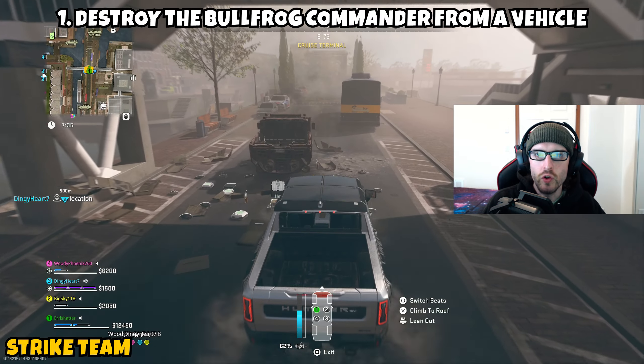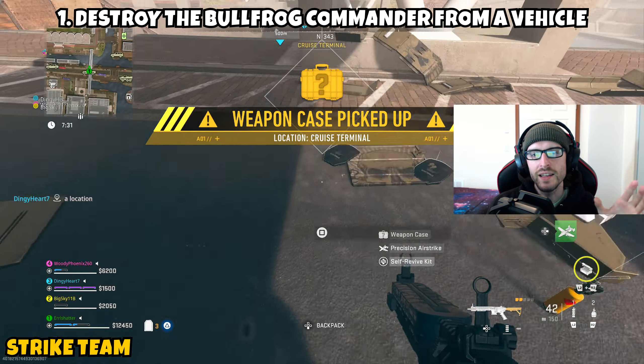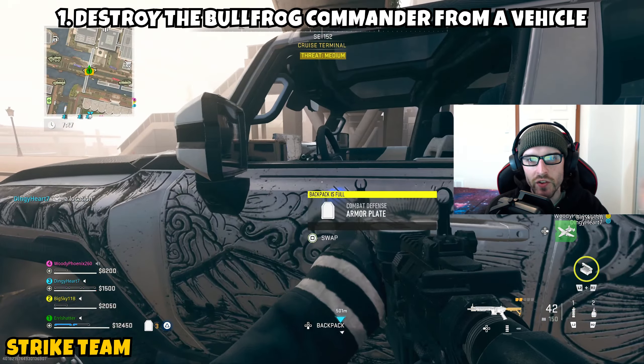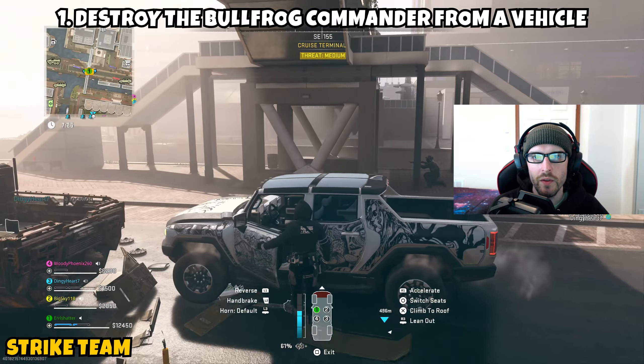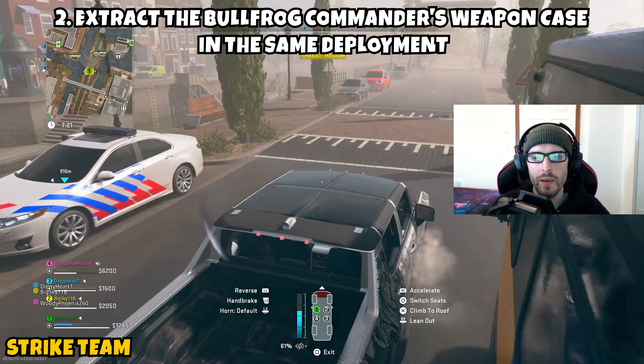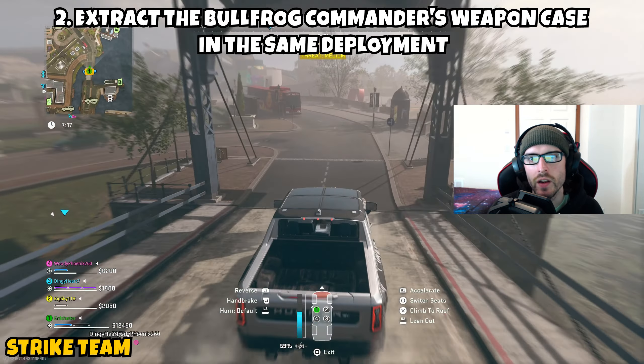If you're struggling chasing him around the map trying to shoot him from outside the window, or you're solo and struggling, the easiest possible way is to find a buy station that has the Precision Airstrike, purchase it, and make the attempt. Once you destroy the Bullfrog Commander from the vehicle, Part 1 will be complete.